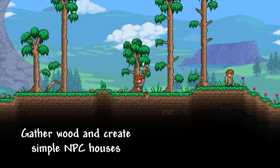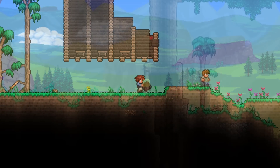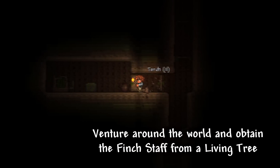First things first, we need to create simple yet efficient NPC houses for new NPCs to arrive. Then we venture around the world, find a living tree and if we are lucky, obtain the Finch Staff.